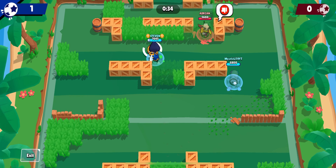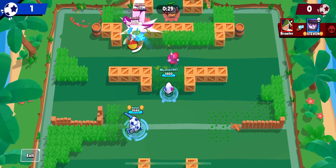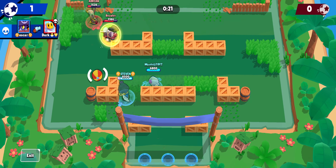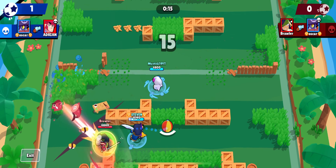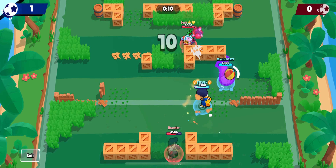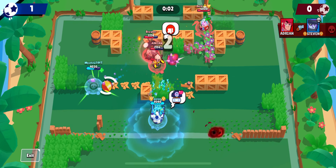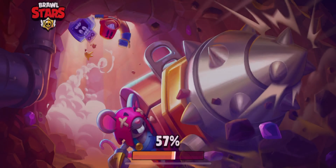Leon has dominated the meta ever since he came out and really hasn't received many major nerfs, but whenever his Hypercharge came out he was always at the top of the tier list. Leon is also super easy to play but has a super high skill ceiling, so anyone can play him, and he's a super fun Brawler. Whenever his Hypercharge came out, we kind of had a Leon apocalypse where in every single ranked match and Brawl Ball match it seemed like there was a Leon. His Hypercharge is really good and I'm so glad I have it. Also, if you combine it with his Speed Star Power, he goes super fast, especially if you combine that with Max's Hypercharge, which we'll be talking about later in this video.